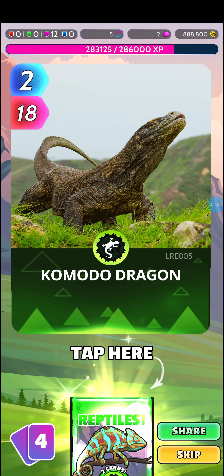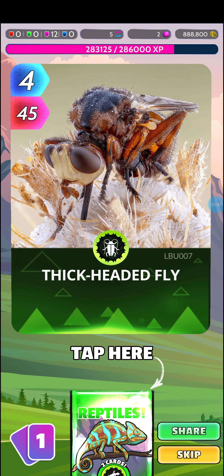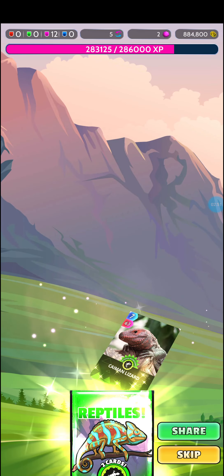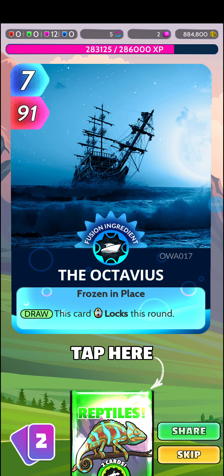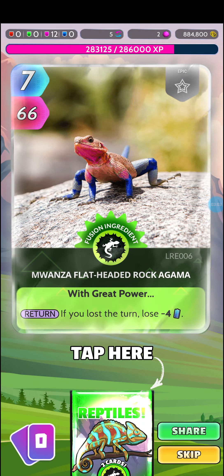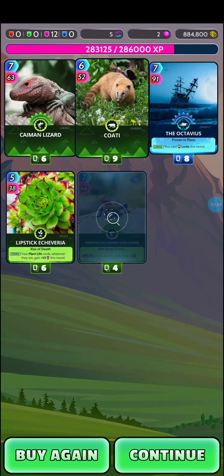We're going to be at odds soon. Pack 10: Komodo Dragon, Pilot Whale, Redneck Taniger, Thick Headed Fly — that thing is very ugly — Alligator Stampin' Turtle. Then Cayman Lizard, Kelti, De Octavius, Lipstick Echeveria, Mwanza, Flat Headed Rock Agama, Agama.